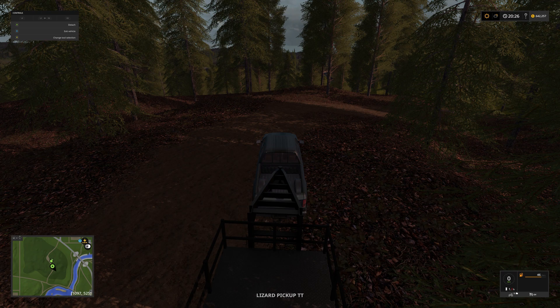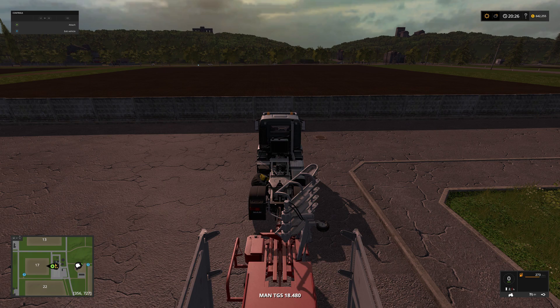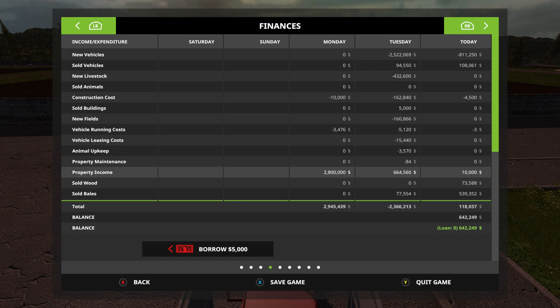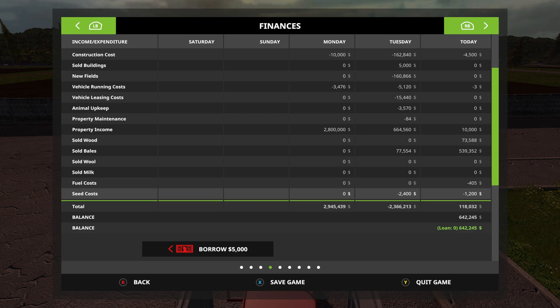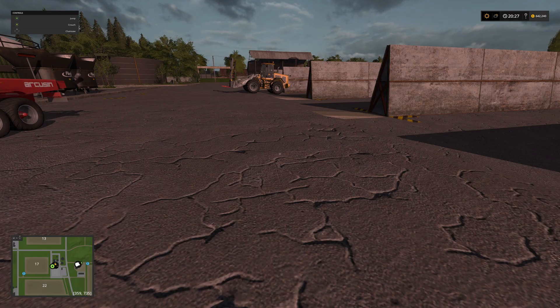While he's doing that, let me find our semi. There it is. Anyway, let's show you what I've been up to for the day. That's our property income so far — sold $73,000 worth of wood, $540,000 worth of bales. And our field jobs: I've done $216,000 worth of field jobs.